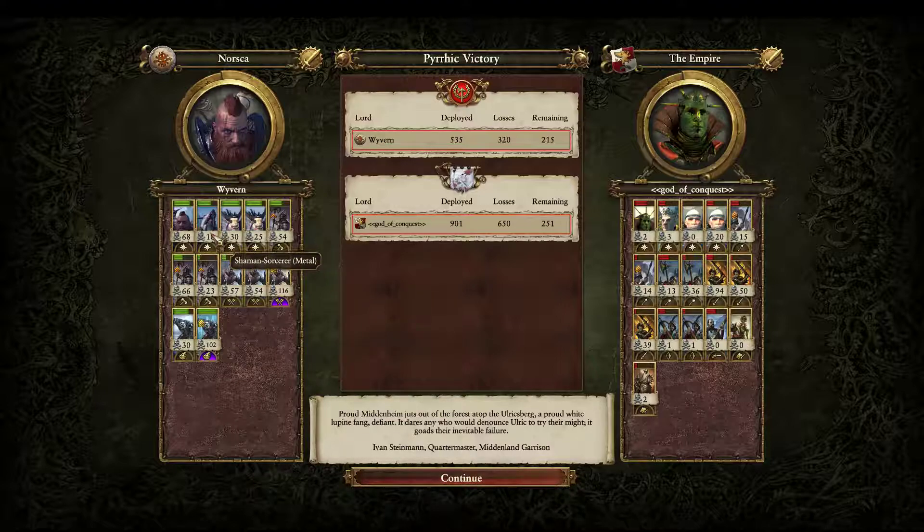I did enjoy using the Shaman Sorcerer's abilities — the Transmutation of Lead and the Final Transmutation definitely seem pretty cool. I definitely like the fact that Lore of Metal, which I used to consider trash tier, has been buffed to the point that it's actually pretty competitive in a lot of ways.